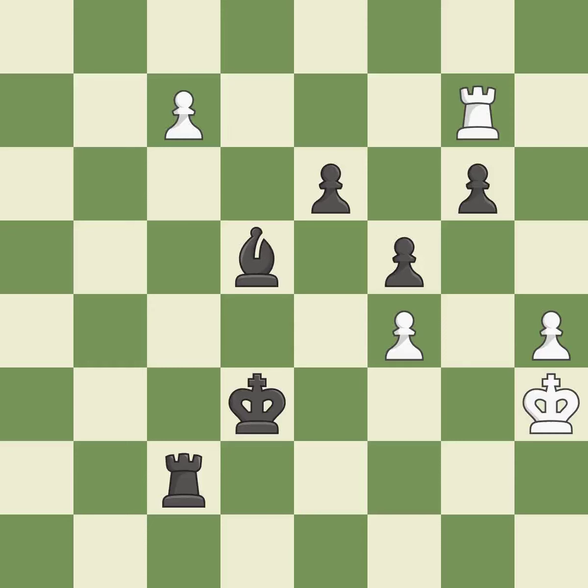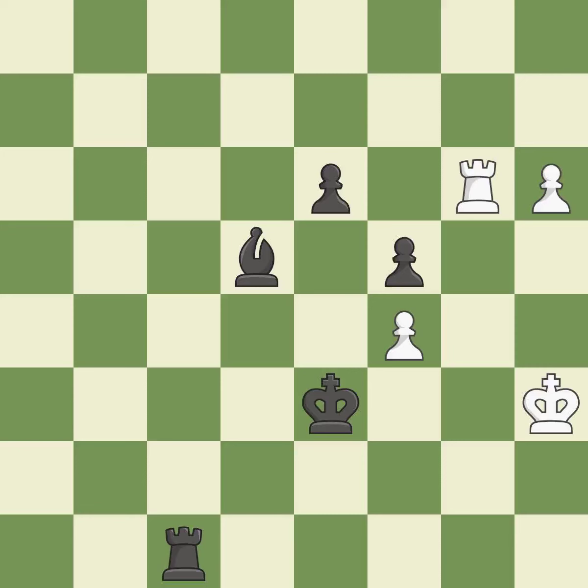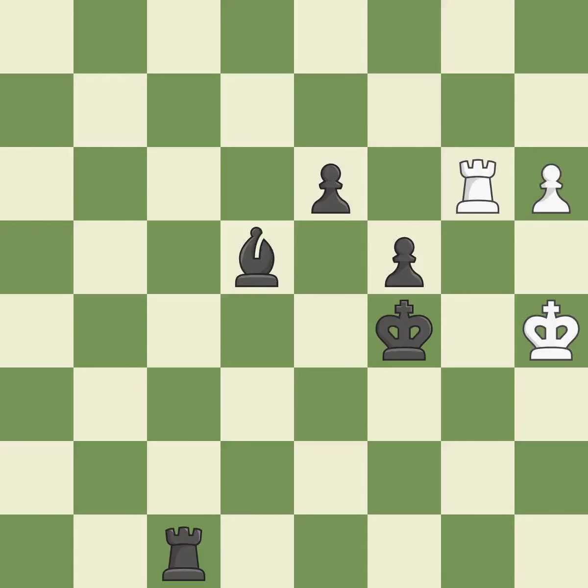This keeps the material balance in check with a good trade. The passed pawn moves towards its goal. A passed pawn is pushed by this. What I would have advised is that — it is ideal. That is a logical response. That pawn was free for the taking. Very precise.